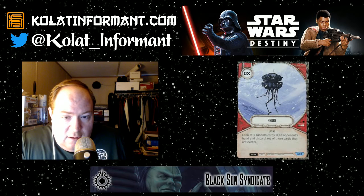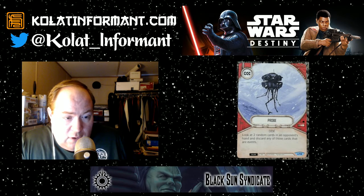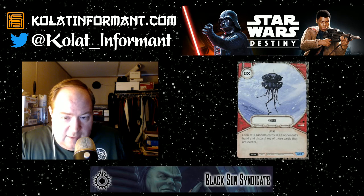Probe is a zero-cost villain event — you get to look at two random cards in your opponent's hand and discard any of those cards that are events. Since your opponent's deck is going to be about half events, knowing cards in your opponent's hand is a very strong effect, and discarding those cards from their hand is usually a strong effect. This is the type of card I want in most if not all red decks — I like controlling what my opponent can do, and the information about what's in their hand allows me to play around certain things in their turn. To me this is an auto-include if you've got red characters in your deck.